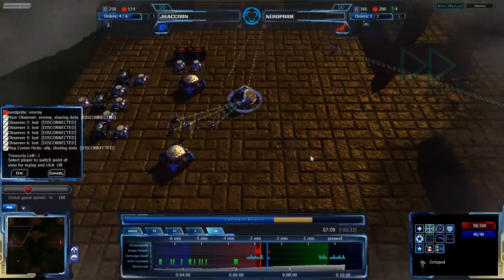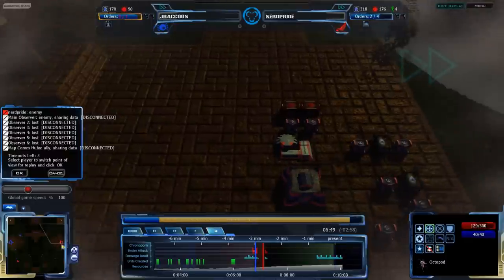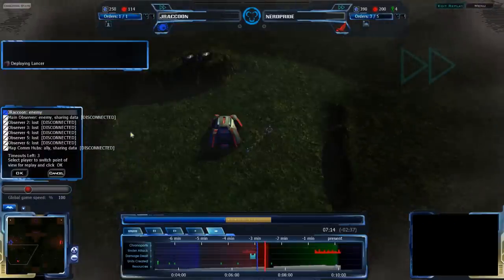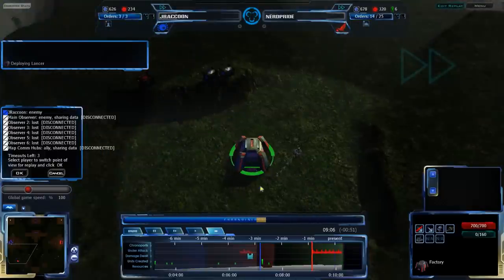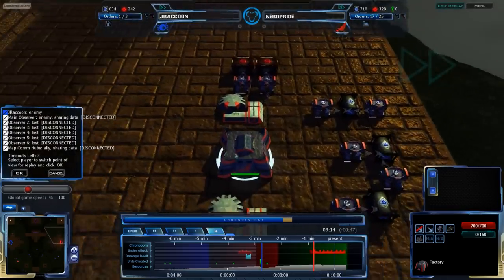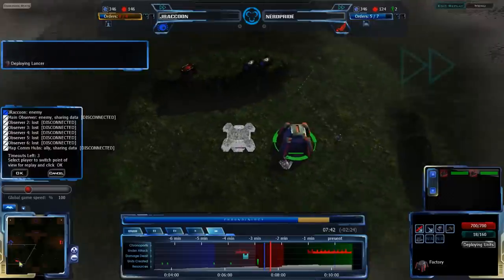Infantry lack range and speed, which is the trade-off. If you can teleport them in or put them in a position where your opponent teleports into them, it works very well. But otherwise it's very difficult to get through vehicle range and speed because they don't have a lot of health and can't survive long enough to close the distance. Lancers are now being built up by NerdPride — good idea.